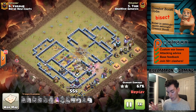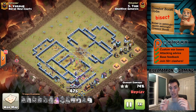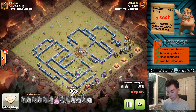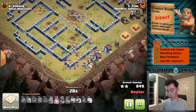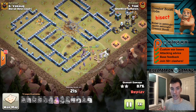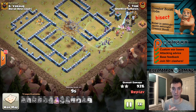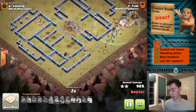Same thing as last time: on one side we had the royal champion, on the other side the siege barracks. We had a wall of witches, wall of bowlers, and the golems tanking at a few different points — middle, left, right. The king, queen, and warden going up the gut. If you deploy things correctly, it can work — three out of four of these attacks have worked. If you're defending this, make sure your core does not have the clan castle in it, does not have good pathing through the core, and the outside is not friendly to witches. Use giant bombs, even small bombs, and skeleton traps near single infernos to trip up the royal champion as she goes along one of the flanks.